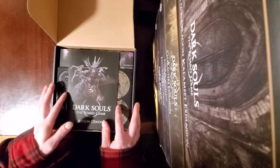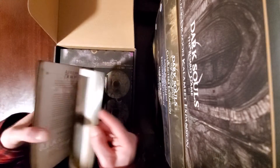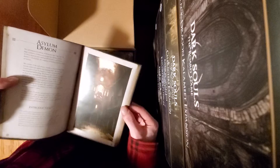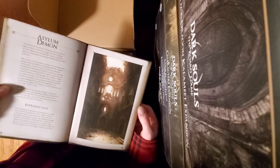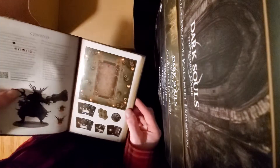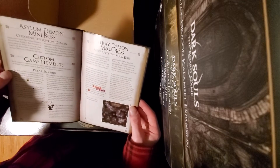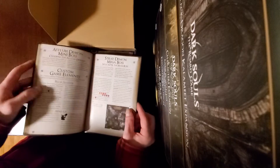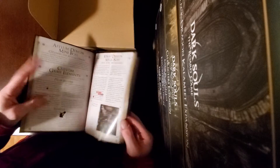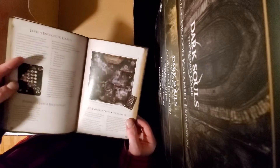Right off the bat, we've got the rule book. It's got the introduction, kind of talking about the Asylum Demon, a little bit of lore. Then it kind of breaks it down on everything that's included. Custom game elements — you got pillars now, which is really cool. You can actually have the Asylum Demon break pillars.